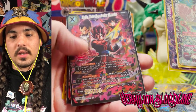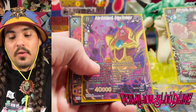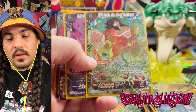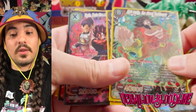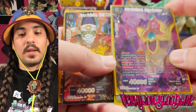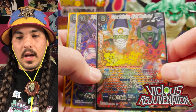Set eleven had three secret rares: SS4 Broly the Great Destroyer, Baby Hatchiyack Sand Destroyer, and Vegito Warrior from Another Dimension — the first Unison secret rare introduced in the game. This is the best blue secret rare ever introduced and the most awesome-looking Broly secret rare in the game. Set eleven guaranteed two secret rares per case, with the third coming from a different case.